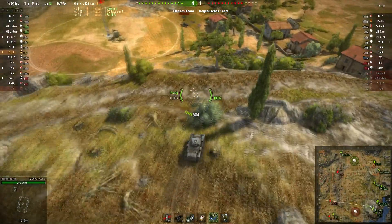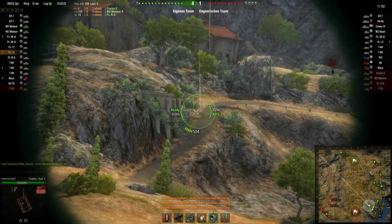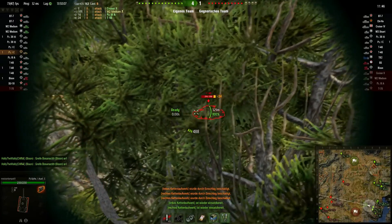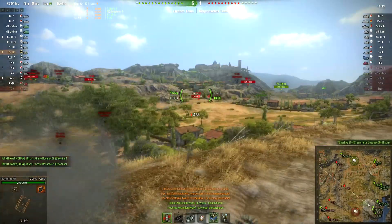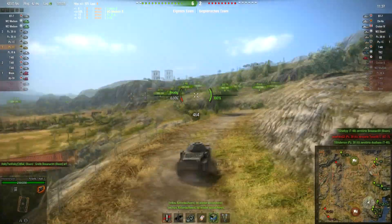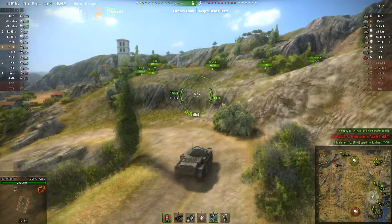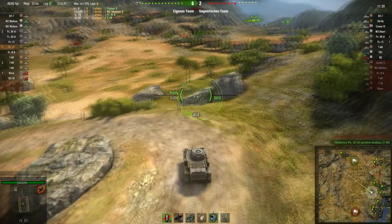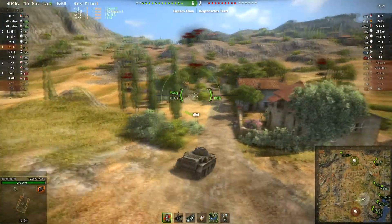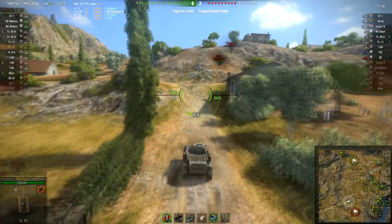At this point there were no more targets I could potentially hit with damage, so I decided to go a bit further and get involved in the action more closely. These small vehicles are incredibly fast — the stats say 79 kilometers per hour, and even more downhill.